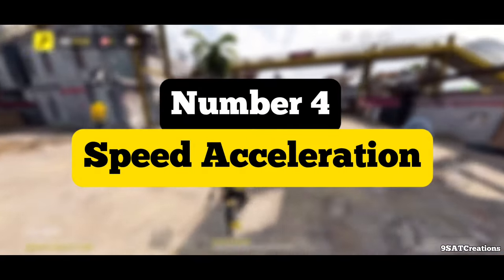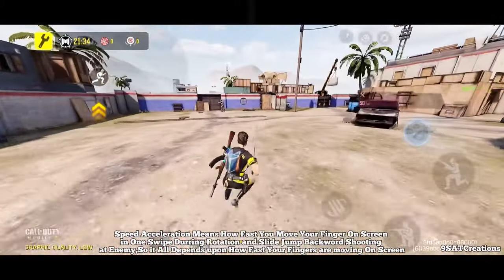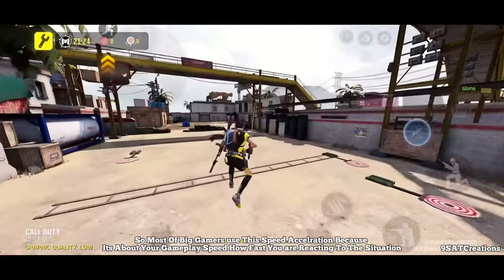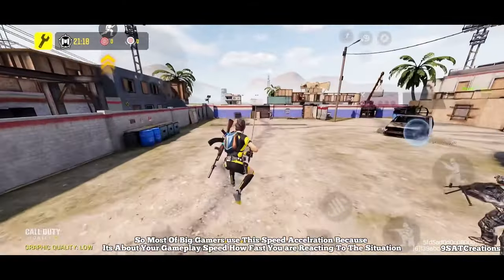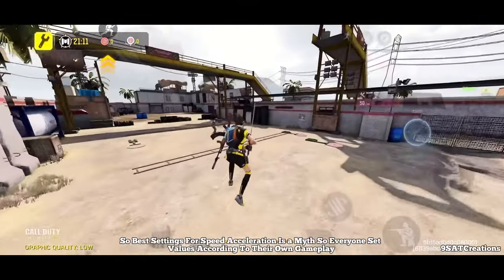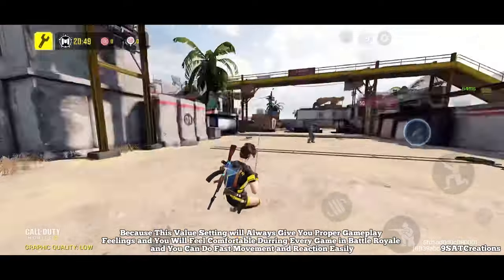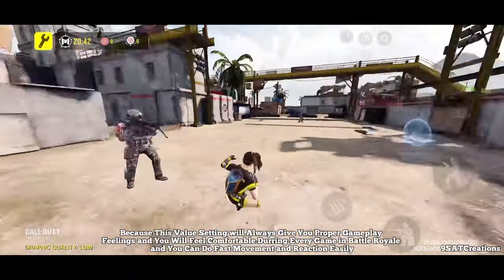Number 4: Speed Acceleration. Speed Acceleration means how fast you move your finger on screen in one swipe during rotation, slide jump, backward shooting at an enemy. It all depends on how fast your fingers are moving on screen. Most big gamers use speed acceleration because it's about your gameplay speed and how fast you are reacting to the situation. The best settings for speed acceleration is a matter of personal preference, so everyone sets values according to their own gameplay. In my gaming experience, always set the value between 80 to 90, as this will give you proper gameplay feel and you will feel comfortable during every Battle Royale game with fast movement and reaction.